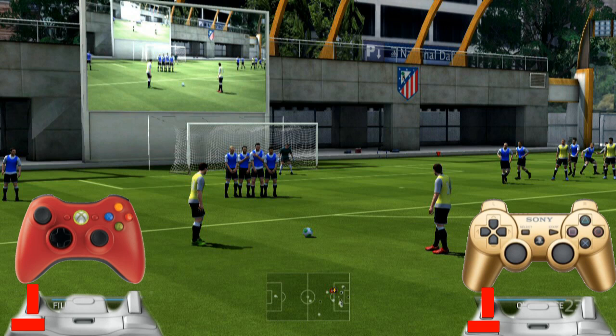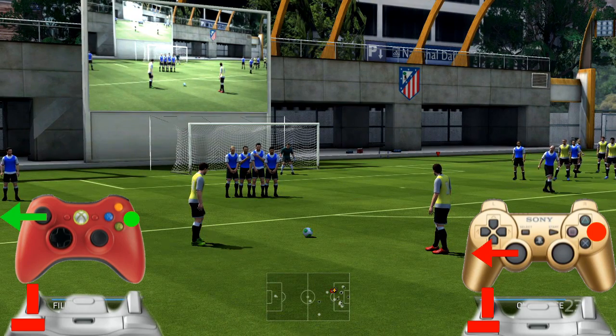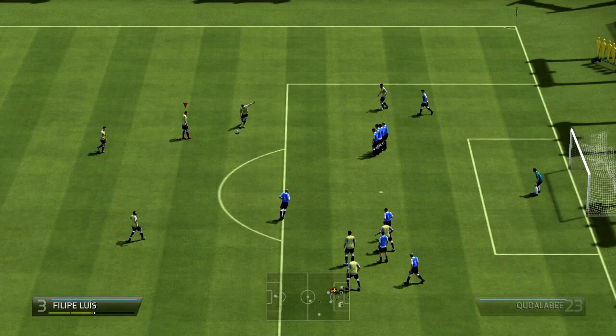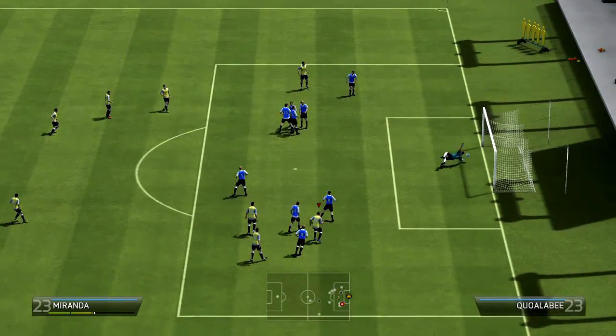To get that effect, simultaneously press LB and LT, or L1 and L2, both at the same time, and hold them down. While holding both triggers, press the shoot button and push the left joystick to the left - keep it in that position. Before the player touches the ball, make a quarter turn downward, moving the left joystick down, so you start with the joystick left, release the shoot button, and complete the quarter turn until the joystick points down.